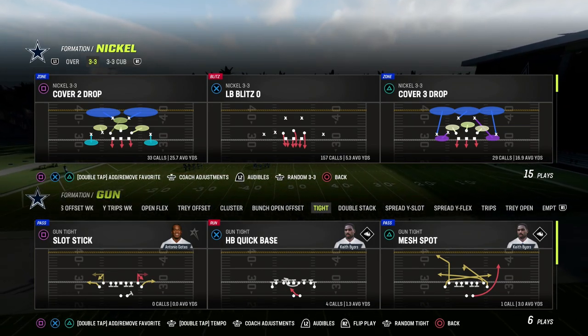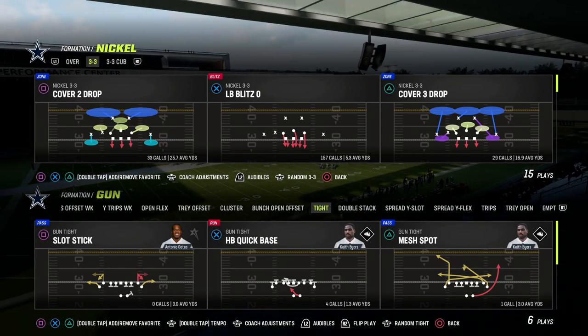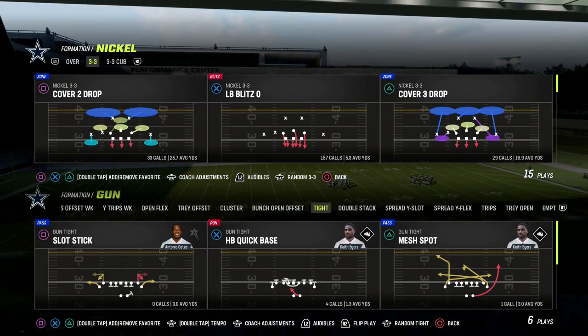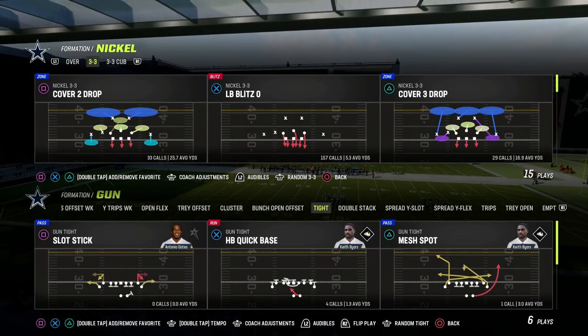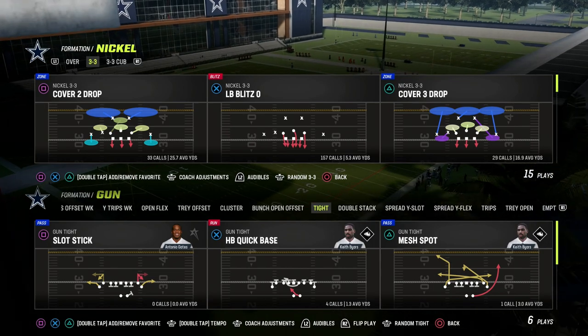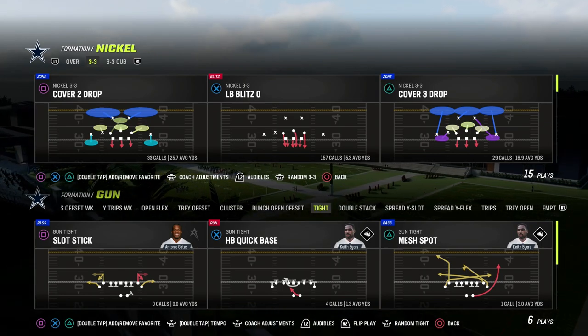Now we're in the 46 playbook today and we're going to talk about the 3-3 Cub, but before we do I did want to let you know about a channel I recently came across. It just celebrated its three-year anniversary — that is the Junior Perfect channel. These are high school guys that do trick shots, so if you like trick shots I want to ask you to go consider subscribing to their channel.